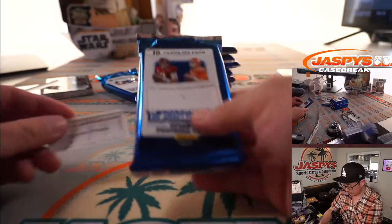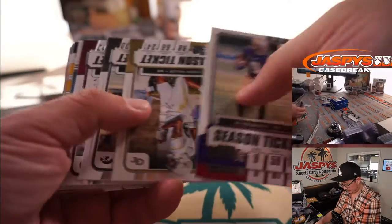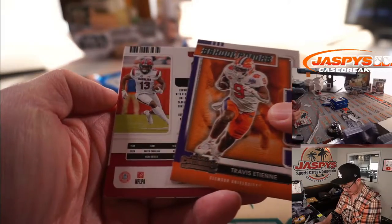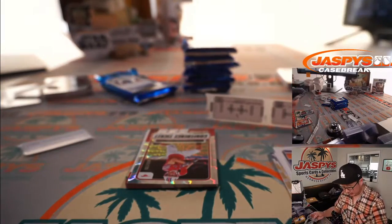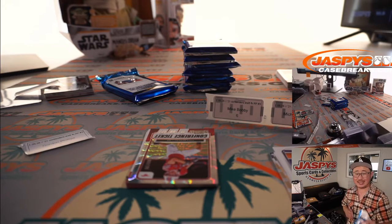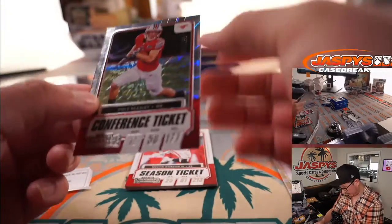Gordon, you're up next — pack five for you. There's his arm right there. It's Shee Smith — sixth round pick, went to the Carolina Panthers. And there's also a Cole Beasley conference ticket card down there too. And then we've got Cole Beasley, 69 out of 99.